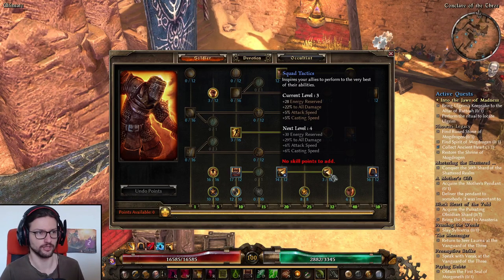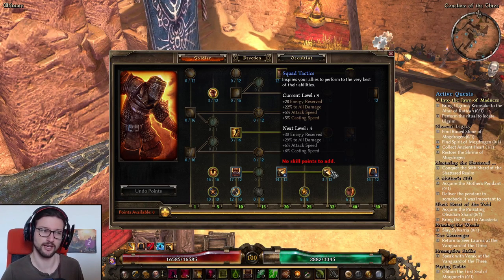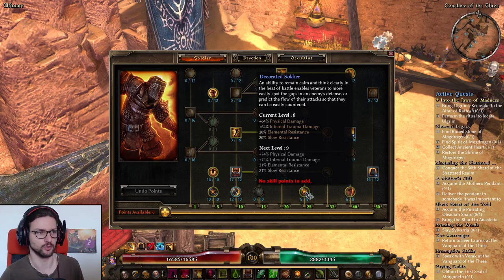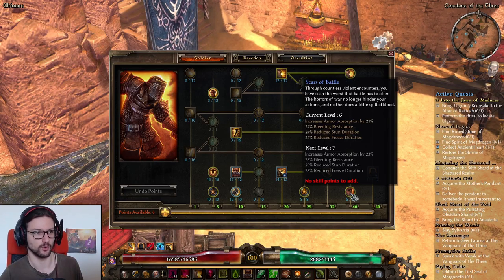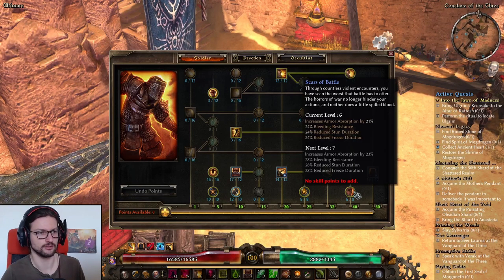Only 1 point in Squad Tactics — the percent all damage does not affect Retaliation Damage, so you don't get much damage out of this. But 5% attack speed for 1 point is still pretty good; after that you only get 1% casting and attack speed per point. 8 out of 8 in Decorated Soldier mostly for Elemental and Slow resistance — the physical damage doesn't matter here. 6 out of 8 in Scars of Battle — put as many points here as needed to achieve 100% armor absorption and decent stun and freeze resistance.